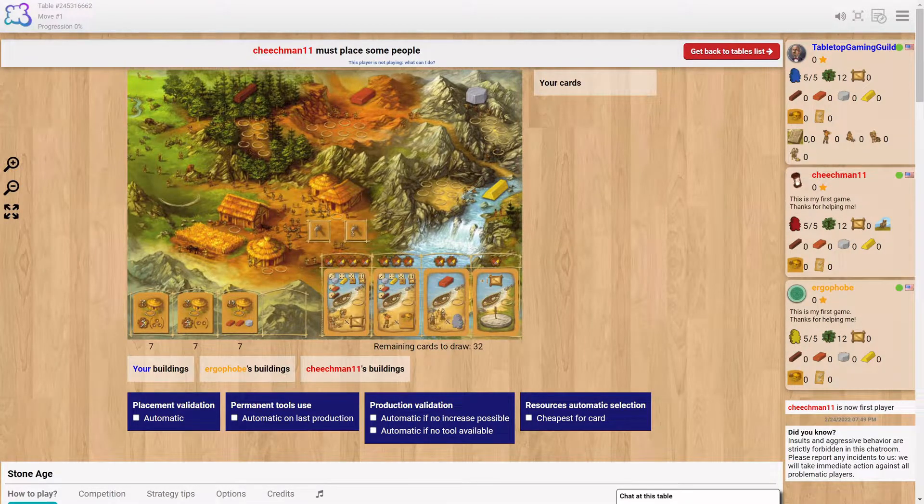Welcome to Tabletop Gaming Guild. Today we're going to play a classic game, Stone Age — one of my favorite games that has been in my collection forever. I still bring it out occasionally to play. It's a great game. We've played it a ton. Today we have Nathan, Evan, and myself, James. We're going to play through Stone Age.